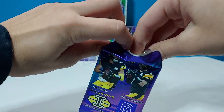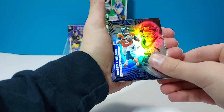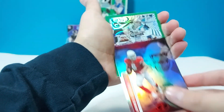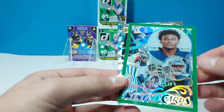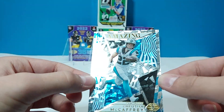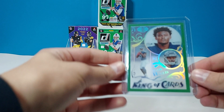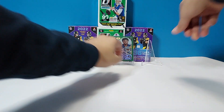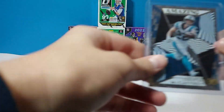One pack left after this. We have Aaron Donald, Russell Wilson, Patrick James Connor. The King of Cards green of Malik Willis — that's a really nice one. And behind that we have an Amazing Christian McCaffrey. That was a pretty darn good pack. There's the rookie quarterback, beautiful card, centering looks pretty good. That's a nice one.